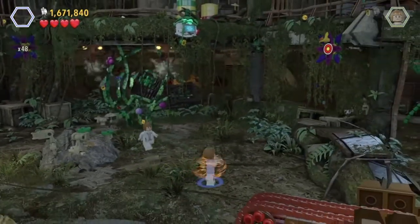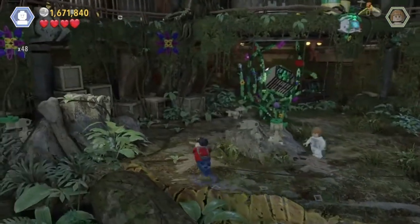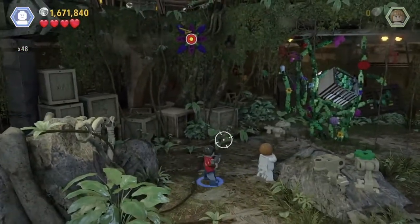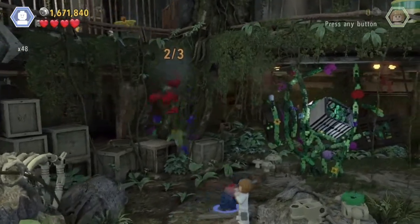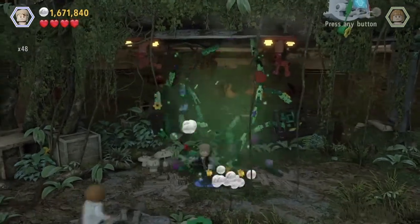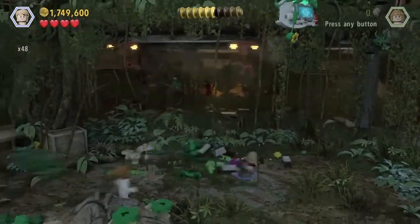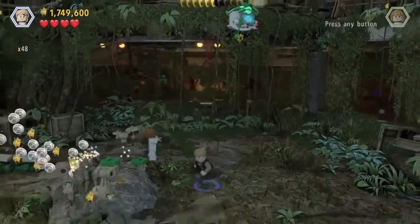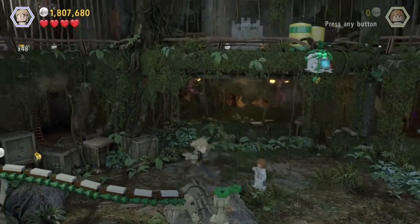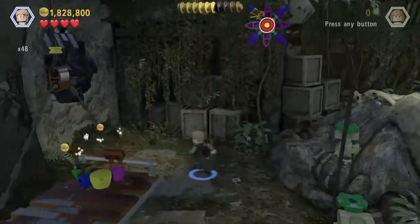That activated the water sprinklers. That's one target down, and then we're gonna wait for the other target to load. Ready, aim, fire. Now we'll go back to our knife character so that we can cut these vines. There we go. And the vines help us build a bridge. Be very careful not to fall off. There's another target so we need the target character again.